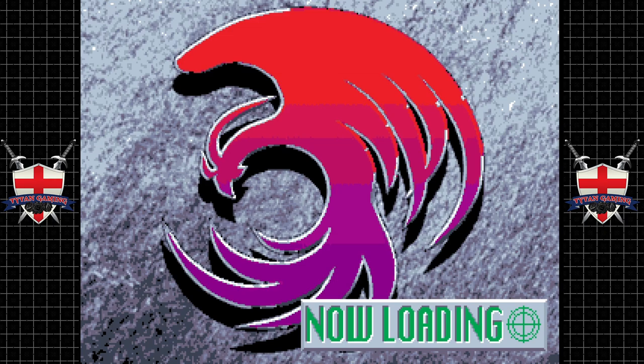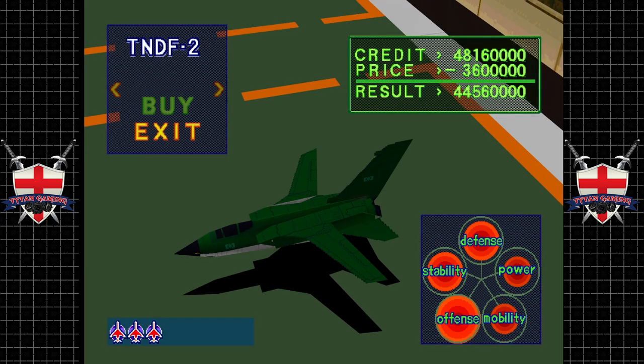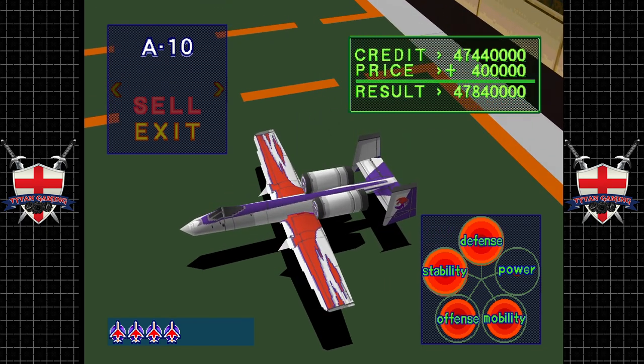Let's see if we can replace it with something cool. I don't want the Tornado — we've got the A-10 now. Wow, the A-10 is cheap — 720,000. Yes please! The A-10 is literally overpowered. Nearly all of its stats are maxed out apart from power, and although you'd think it must be really slow, it's not as slow as you'd think because all vehicles have the same speed — it just takes it a little longer to get there.